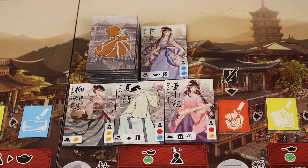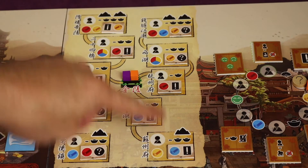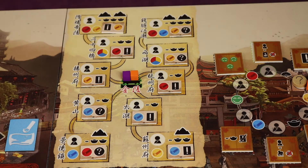You might also be going to gather assistants, which give you immediate bonuses and abilities that activate at the end of the round and help you score as well. You can also travel out to different mountain regions, which score you points too.